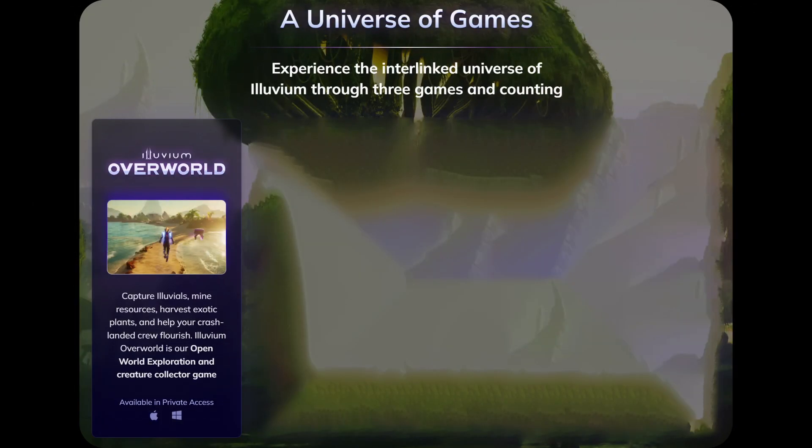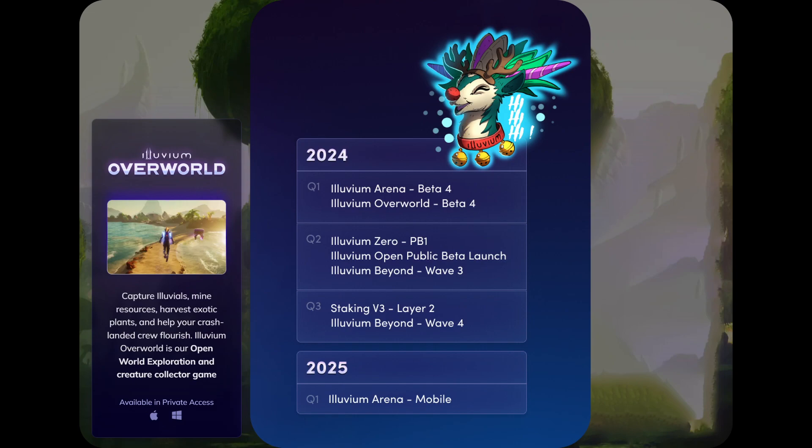Right now we are in the overworld in Private Beta 3. Mozart tells me that the next update to Private Beta 4 is expected around the second quarter of the year, around May or June 2024.